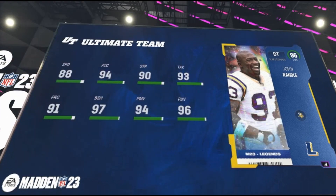The first card we have is John Randall. He's got 88 speed, 94 acceleration, 90 strength, 93 tackling, 91 play rec, 97 block shed, 94 power move, and 96 finesse move. He is a run stopper archetype. He gets Vikings and Seahawks team chemistries.